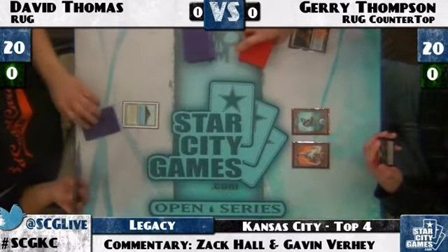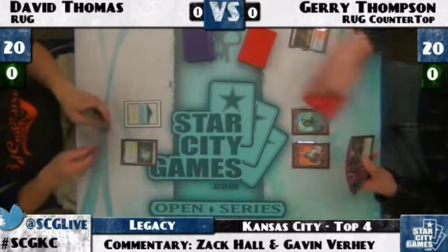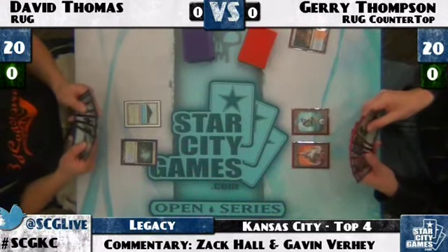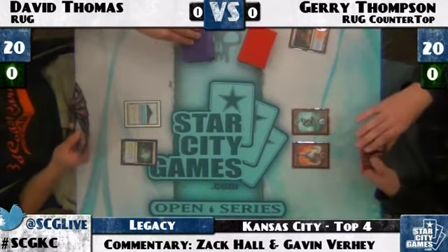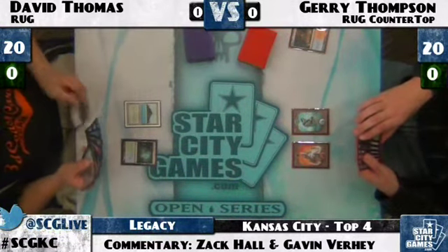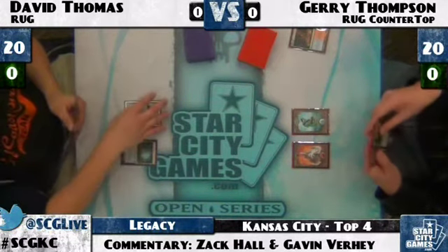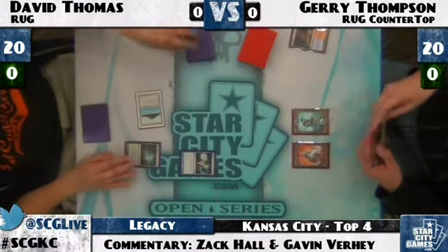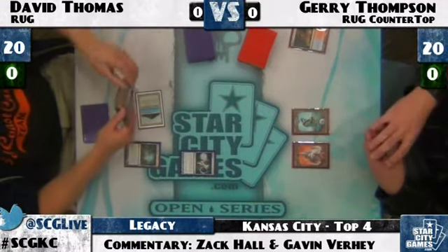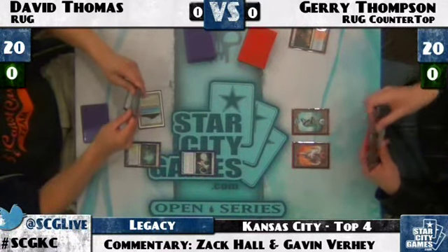Looks like there's a Counterbalance and a Dismember in Jerry's hand. Jerry draws a Tarmogoyf — not sure if he has any more lands. Jerry just ships back on Island, Mountain. Even a Grove of the Burnwillows would be great for Jerry here. The Punishing Fire-Grove combo is going to be big. We saw that be strong against David in the earlier match — it just put him away, killed all his creatures and then him.